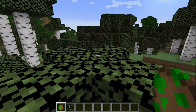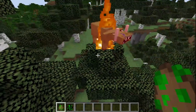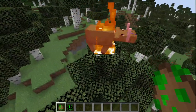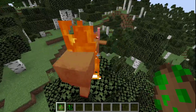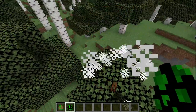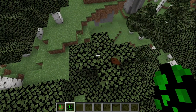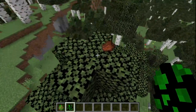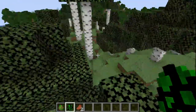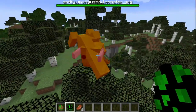They burn during the daytime. The Zombie Boar has as much health as a Feral Hog, but it moves slower. And it drops rotten flesh instead of pork. And then there's the Zombie Bulls.